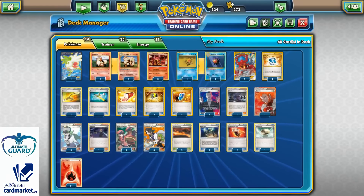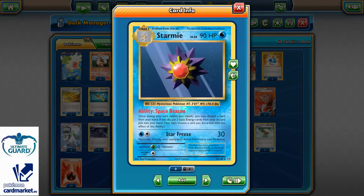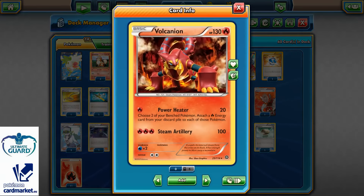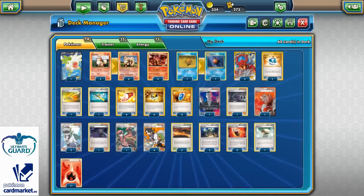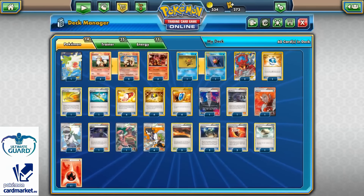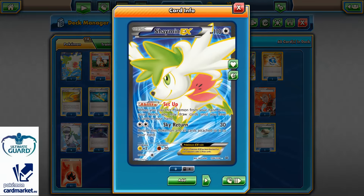For bench space I also run one copy of Starmie and Staryu with Space Bacon. Starmie's ability allows me, once during my turn, to discard a card from my hand and put two basic Fire Energies from my discard pile to my hand, which is very important so I can use more Steam Ups and increase the damage on my Vulcanion for Power Heater or even Steam Artillery — which I can strike for 170 with two Steam Ups and one Fighting Fury Belt. Unfortunately, Arcanine cannot be powered up with Steam Up because he is not a basic Pokemon. I also included one copy of Shaymin-EX just for setup.